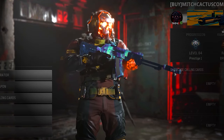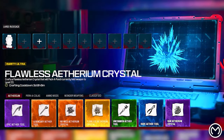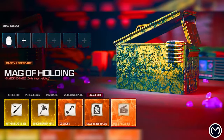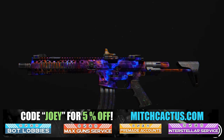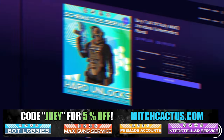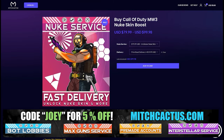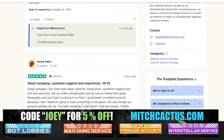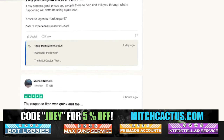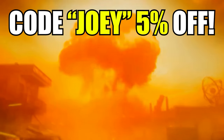Let's take a look at my sponsor MitchCactus.com — he's got a range of services including camos and more camos. You can literally unlock any camo in the game from Modern Warfare 3 and Modern Warfare 2. It covers account sales, zombie schematics, nuke skin boosts. Over 10,000 customer reviews — I highly recommend MitchCactus. Use code JOY for 5% off. Links in the description.